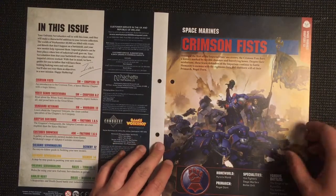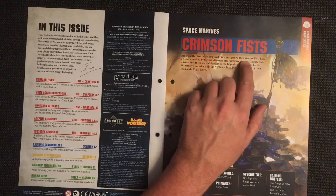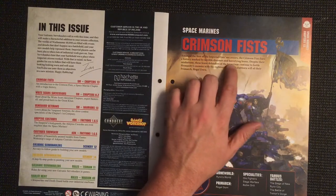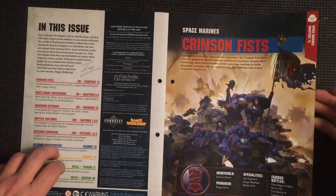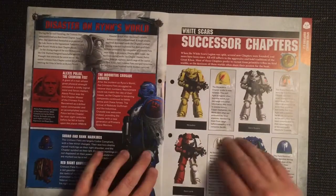The Crimson Fists are among the first of the Imperial Fists successors. They have a history marked by terrible disasters and horrifying losses. Despite their misfortune, these brave defenders of the Imperium continue to battle humanity's enemies with the righteous fury and stubborn will of their Primarch Rogal Dorn.